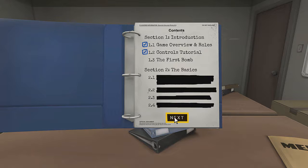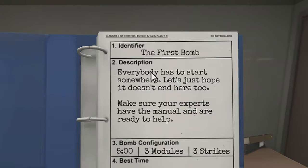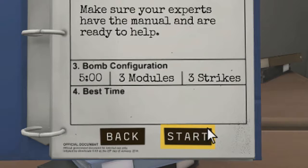I'll take the manual. So you're going to put me in the ring with a bomb? Yeah, you take the bomb. Okay, we'll do this. We'll take the first bomb. Everybody has to start somewhere. Let's just hope it doesn't end here too. Make sure your experts have the manual and are ready to help. We've got five minutes, three modules and three strikes.